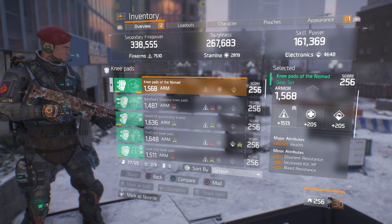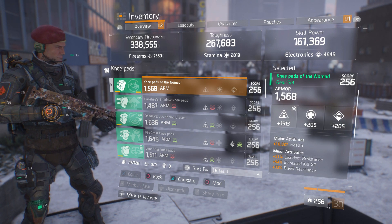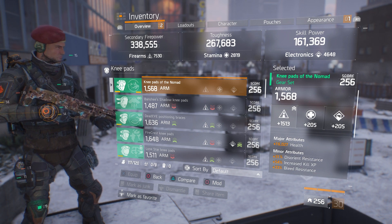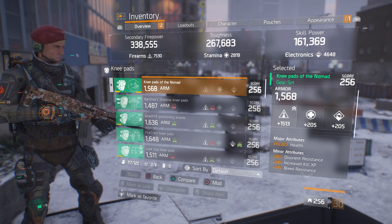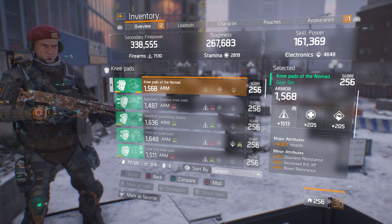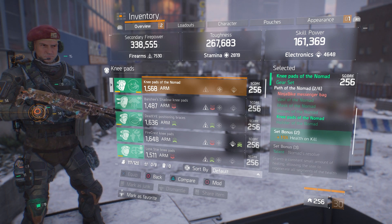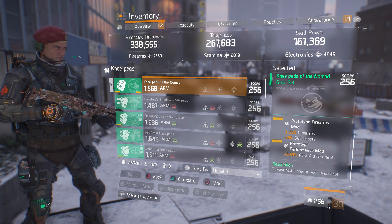Moving on to the one piece Nomad — that makes two pieces — 15% health on kill. 1568 armor, decent firearms roll. This is the third component where you want health rolled in the major attribute spot, at 16,027. In the minors, increased kill XP, disorient resistance, and bleed resistance. It'd be a good place to have damage to elites in there too. In the mod slots, 264 firearms and 3% skill haste with first aid self-heal.